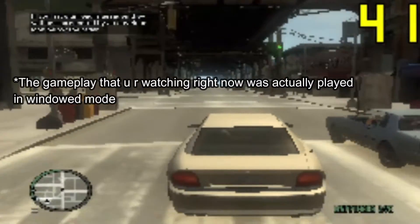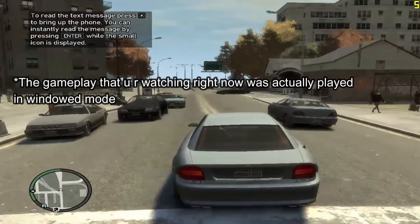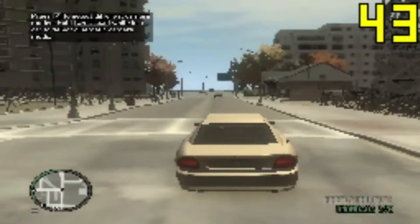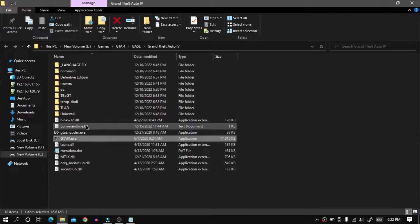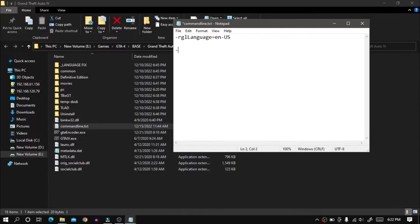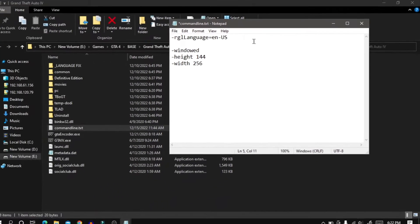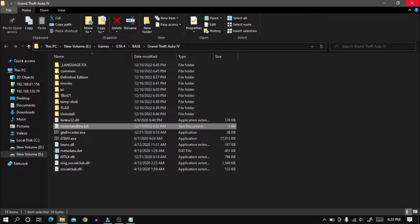In step 2, I'm going to make the game look more pixelated by decreasing the resolution to 144p so that I can get more FPS. But we cannot do this from the game settings. To do so, first open your game file location, then open commandline.txt and write this text — you can also copy-paste from the description below. After you do so, save and close the file.